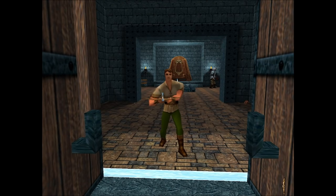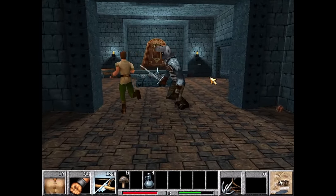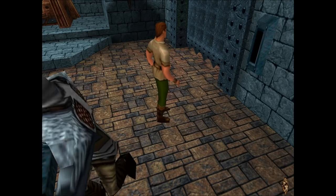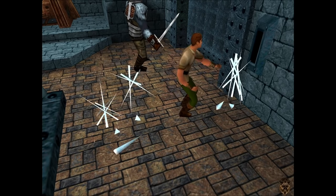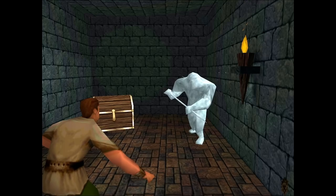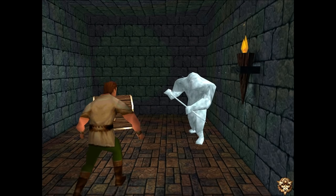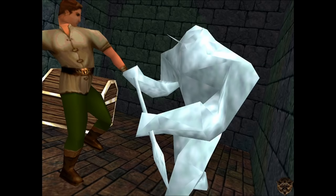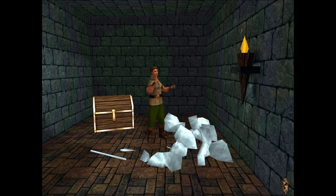Now we have an ice lever. Chuck's going to run away from Thork a little bit, and use the lever on the slot next to the locked grate. Once we enter this little room, Thork apparently loses interest in fighting us, because he's just going to watch as we demolish this ice thing. So spectacular the game had to show it to you three times.